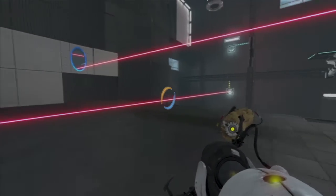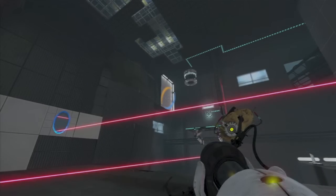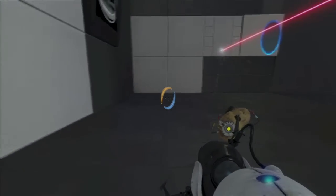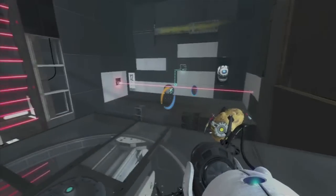First thing you want to do is pop a portal and guide the laser over to the sensor, and as soon as that platform moves into range, you want to pop a portal up there. Then we're going to head on over there by way of portal — just hop onto the platform.